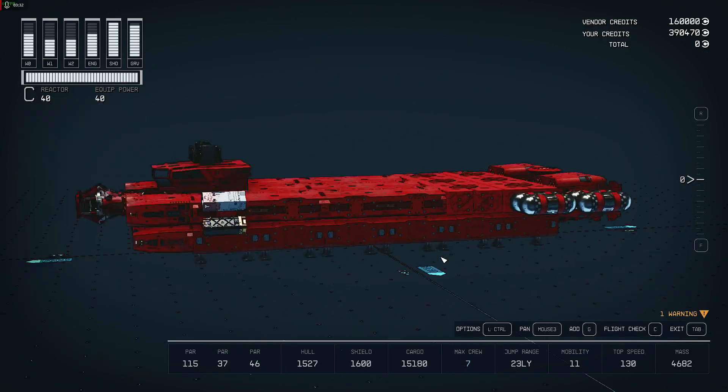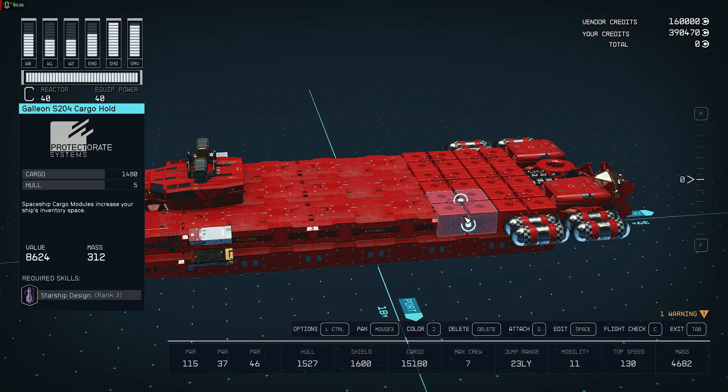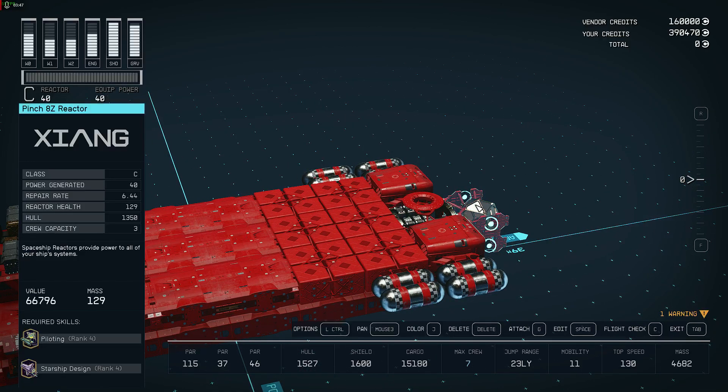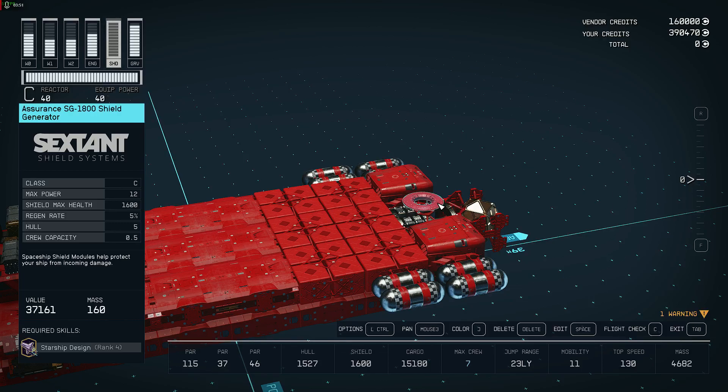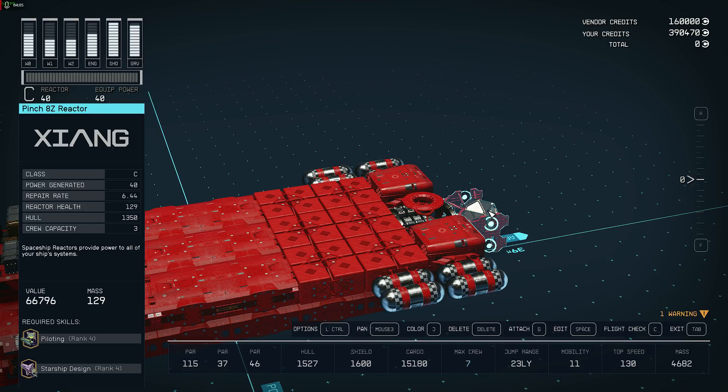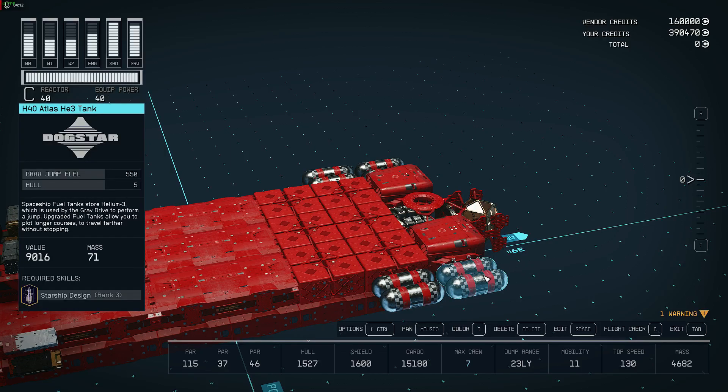The cargo are the Galleon S204 cargo holds at 1,480. This is a Class C ship, and I've maxed out my ship fabrication. Shields are the Assurance SG-1800 at 1,600 max shield health. The SGD-3300 grav drive. The Pinch 87 reactor with 40 units of power generation. Fuel tanks are the H-40 Atlas AG-3 at 550 — pretty good as far as weight and carrying capacity, and they seem to be the best as far as I can see.